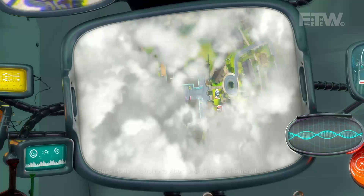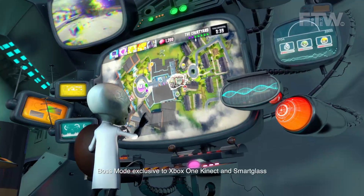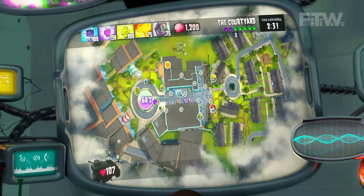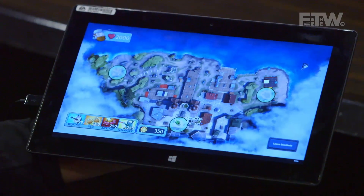But we have something called boss mode that actually helps offset the lack of a sunflower. Boss mode works both on SmartGlass as well as on Kinect using motion control. So you can use your television as the top-down map, and use your hand to collect and drag and drop abilities using Kinect. But we really like to use it as SmartGlass, because it allows somebody sitting next to you to really get involved in the action.